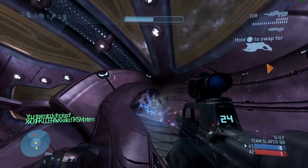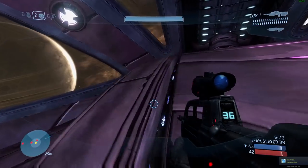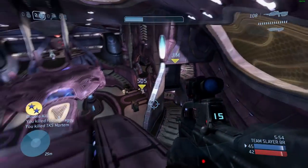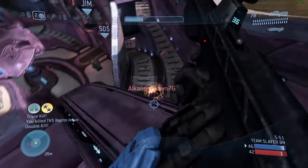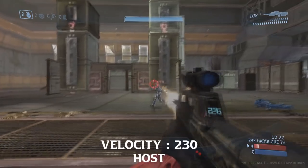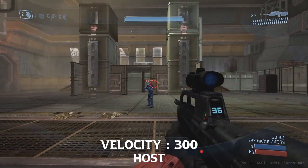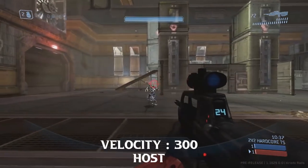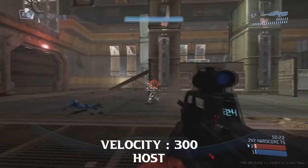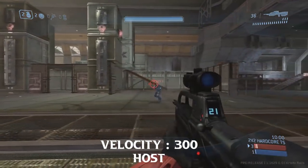In the video 343 posted in the July development update, hit detection was shown to be much better with this change. But this makes me wonder — does this mean they've essentially doubled the bullet velocity in Halo 3? Does this mean you have to lead your shots less? Does this essentially make Halo 3 hit scan? I wouldn't go that far, but you're effectively taking bullet velocity from 180 to 360 world units. Prior community tests went up to 300 and showed a significant difference, so that's what concerns me — the aiming mechanics and feel of the game could drastically change.